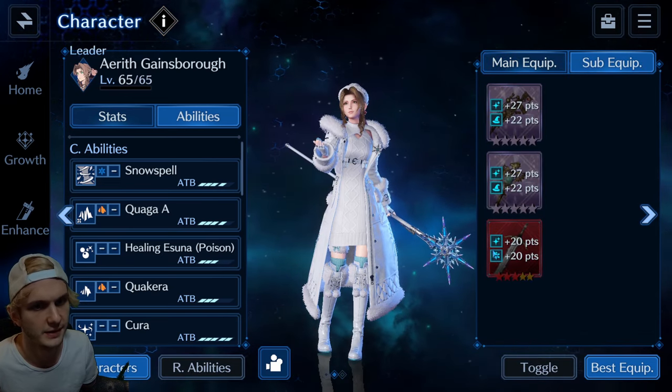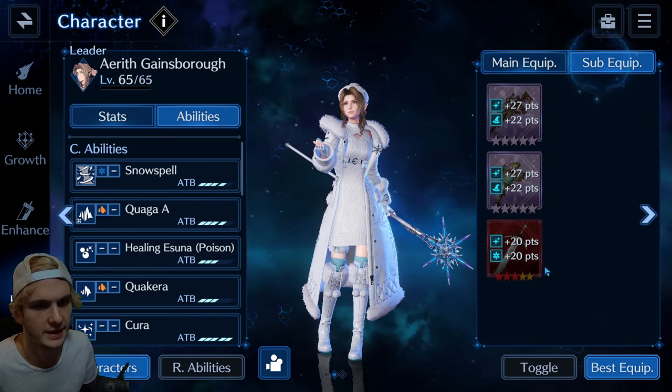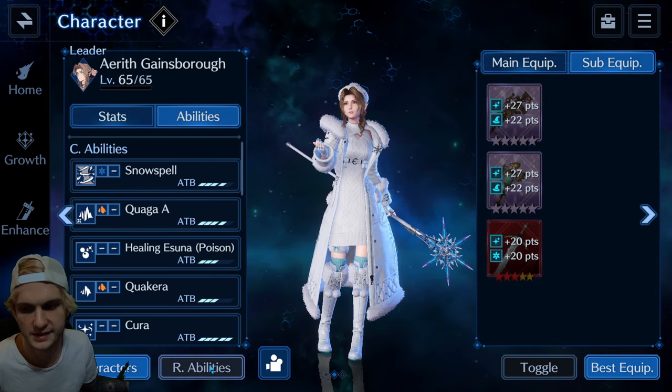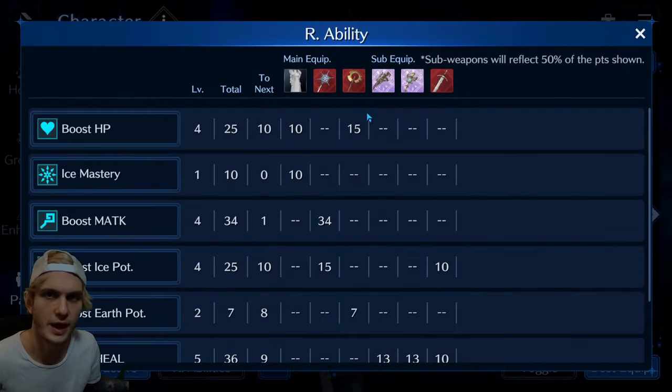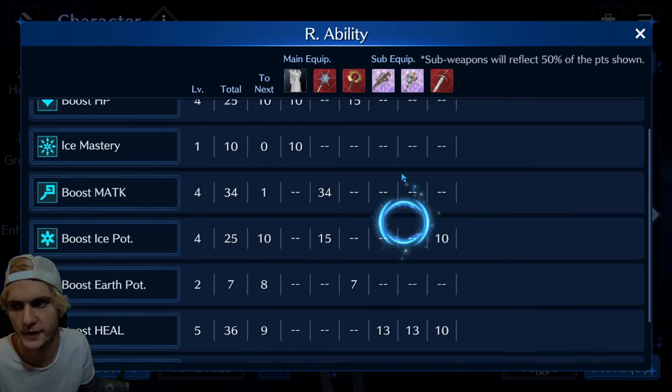She's got some healing, some more ice potency — she's mainly focusing on healing, so that's why I did that. But the ice potency helps for Snowflake when she hits for those magic defense downs. Even enemies in this run in Mount Nibel that aren't weak to ice will still get hit by the magic defense down.